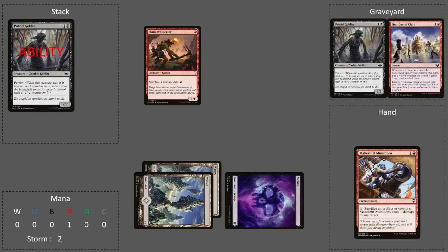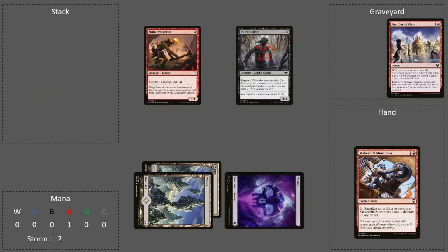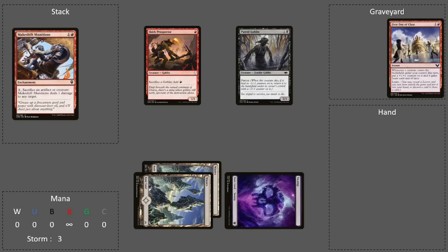You can then sacrifice Putrid Goblin for one red mana. It goes into the graveyard, its Persist ability triggers on the stack, and when it resolves it comes back with a plus one plus one counter and a minus one minus one counter — so both counters disappear. We are in the same situation as before but with one more red mana, so we do this an infinite number of times and generate infinite red mana.